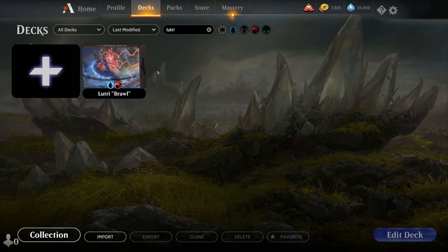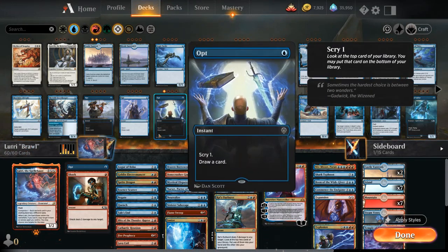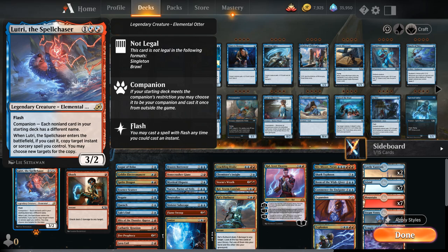Hello and welcome to another Magic Arena gameplay video. Today we're taking a look at another standard deck, and as voted on by my supporters on Patreon, we're taking a look at a Lutri deck. So despite what the name implies, we're not actually playing brawl — despite the deck looking a lot like a brawl deck — because we're playing Lutri as our companion: a three-mana 3/2 legendary elemental otter with flash. Each non-land card in our starting deck has to have a different name, so all one-offs except for the mana base. When Lutri enters the battlefield, if we cast it, we can copy target instant or sorcery spell we control and choose new targets for the copy.